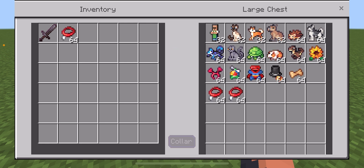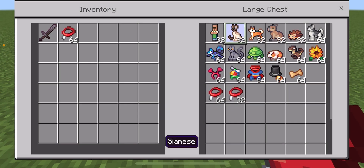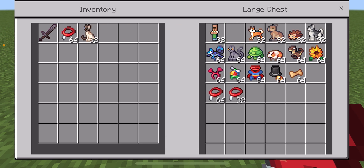First you have to grab a collar — that's how you tame the pets. This is what the collar looks like, and then we're going to grab the first pet.